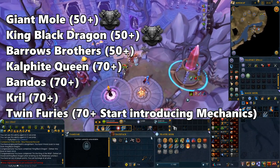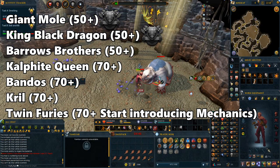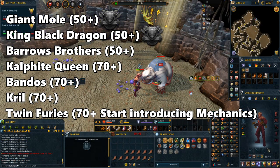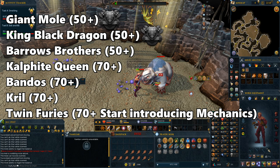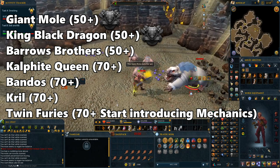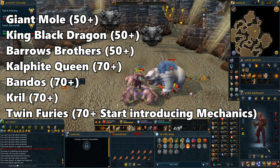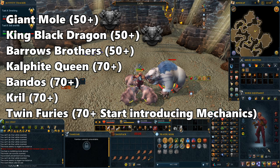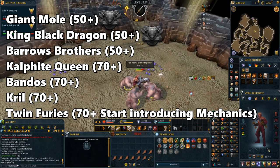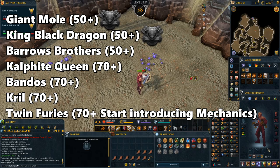There are plenty of guides online for all these bosses so go ahead and take a look at them before you try it out, or go in blind if you're that type of player. The last one on this list, Twin Furies, does require level 70 plus and a decent amount of gear. The only reason I'm putting it on the list is because I feel the mechanics aren't that unforgiving, and it's a very good boss to start learning mechanics and how to move your character to avoid them. It will be a rather difficult fight at first, but you'll get used to it and start learning methods that make you survive longer and make the kills more smooth.